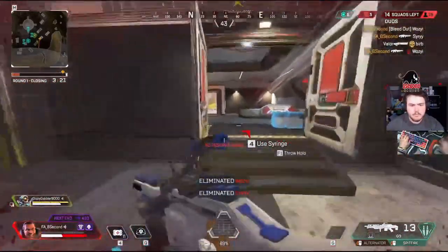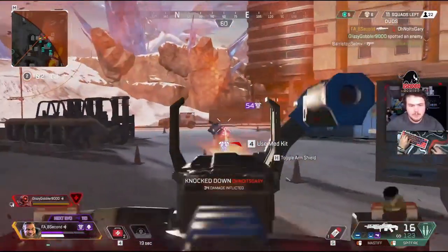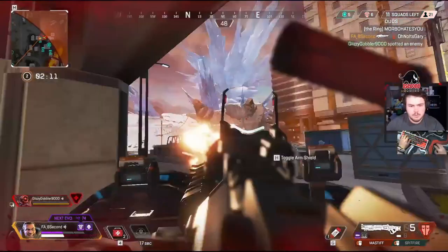Gibby is one of the best legends, if not the best, in Season 7, solely off of his kit being able to stop third parties so easily. Let's take a deep dive into his abilities and go over exactly what he does.